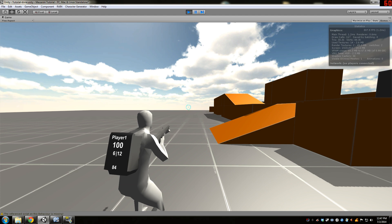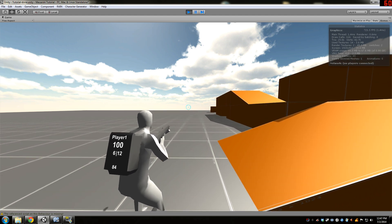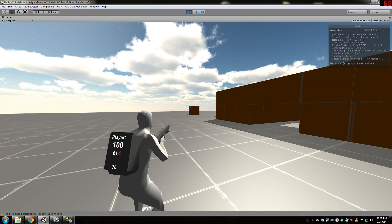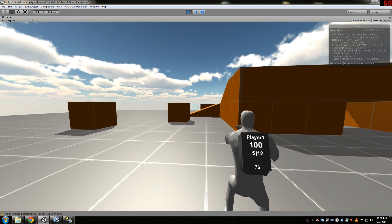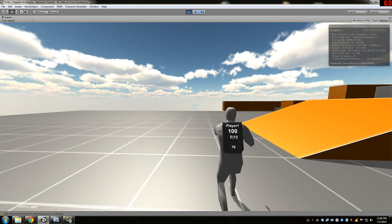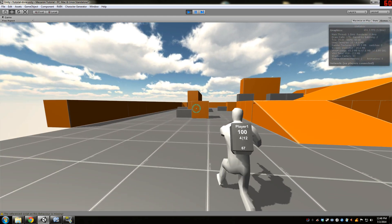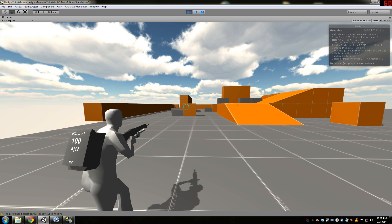Next is the ammo display. Here on the player's backpack you can see the player's name, health, magazines on the left, and how many rounds are in the clip on the right. The bottom number shows total rounds, just for debugging. As I shoot, the round count depletes. Once it gets below five it turns red to warn the player they're close to the end of the magazine and might want to reload. When I reload, it calculates how many magazines are left — it subtracted one from six to five — and refills the round counter.